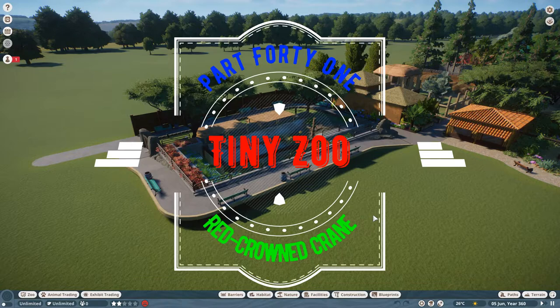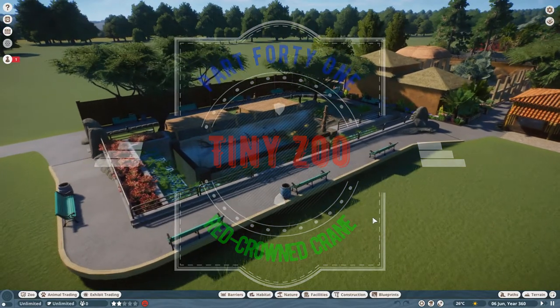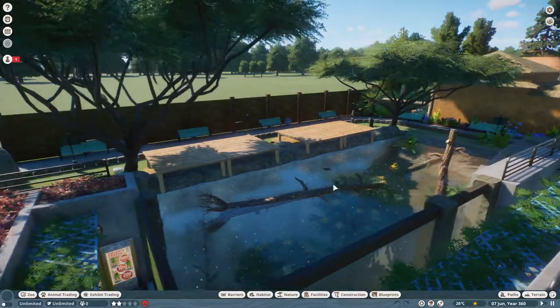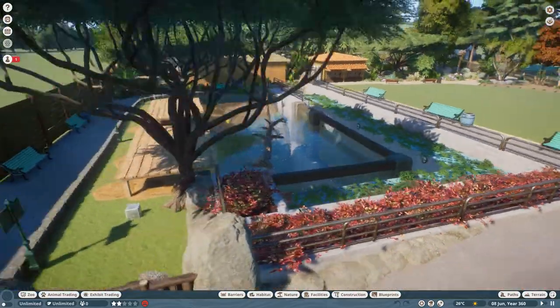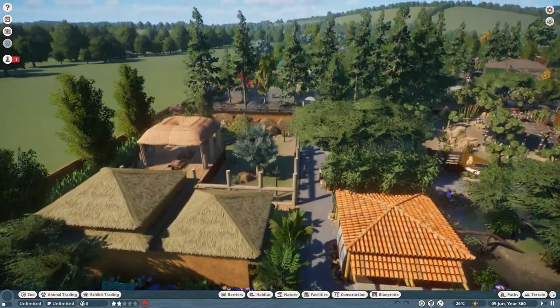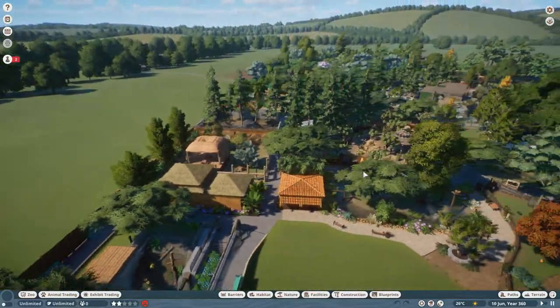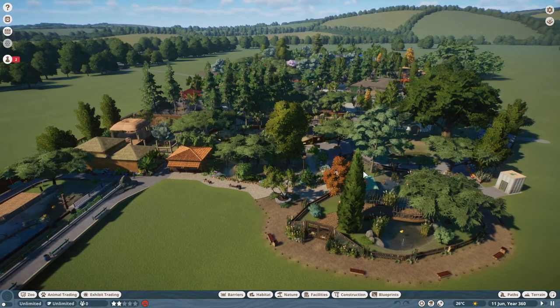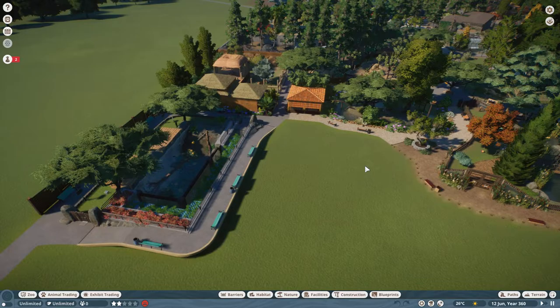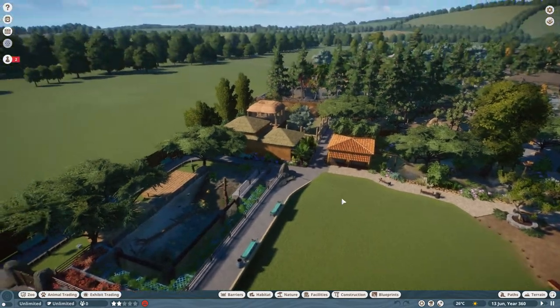Hello there, welcome back to the channel, thank you very much for joining me. We're back in Planet Zoo today, back in our favorite zoo - Tiny Zoo. This is our relatively compact zoo; the enclosures are generally quite small and quite detailed, and I'm in the process of putting in some of the new animals from the latest DLCs.